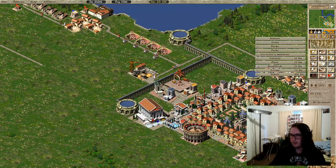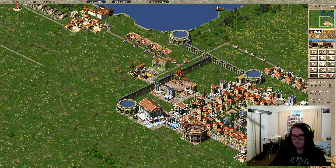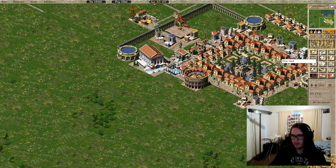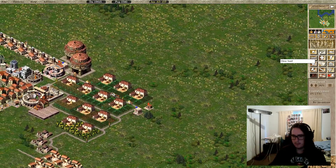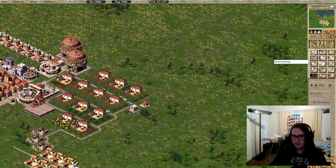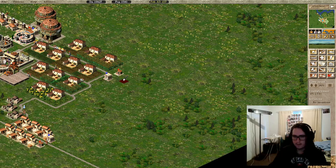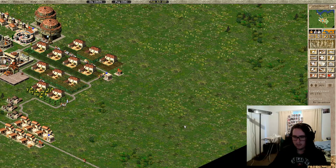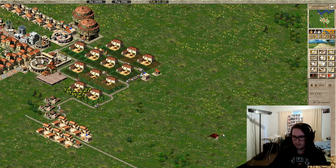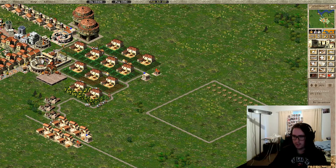I don't think I can produce oil from farms — I can do it if I get olives. I can get olive farms and make oil from that. We'll try to build another housing block first. I'll find the best place to put it near the extra farmland. I'm building on farmland but I've got so much it really does not matter.